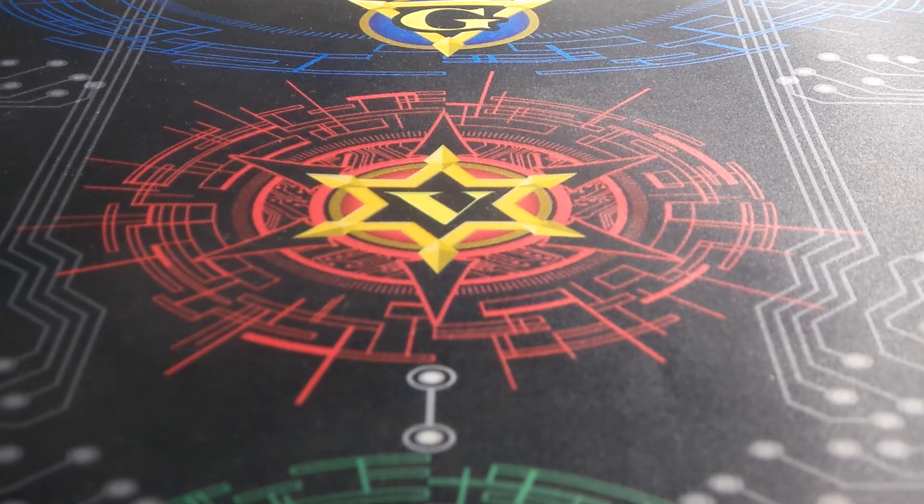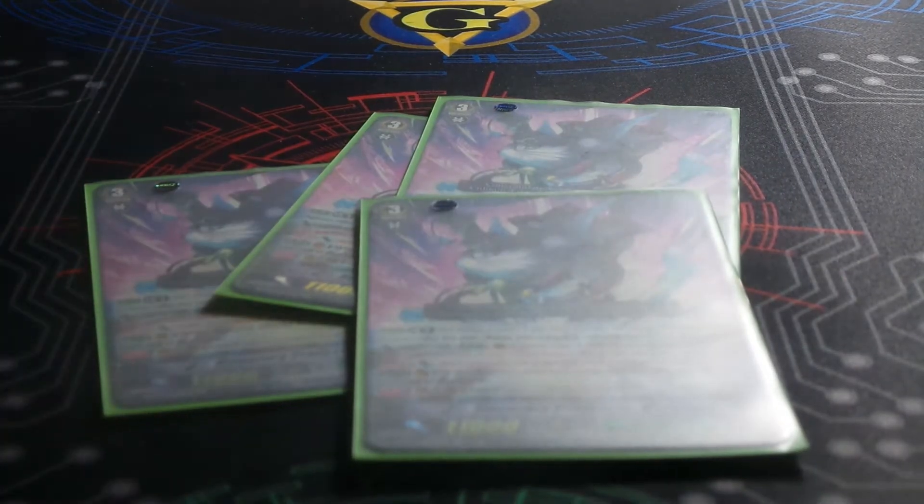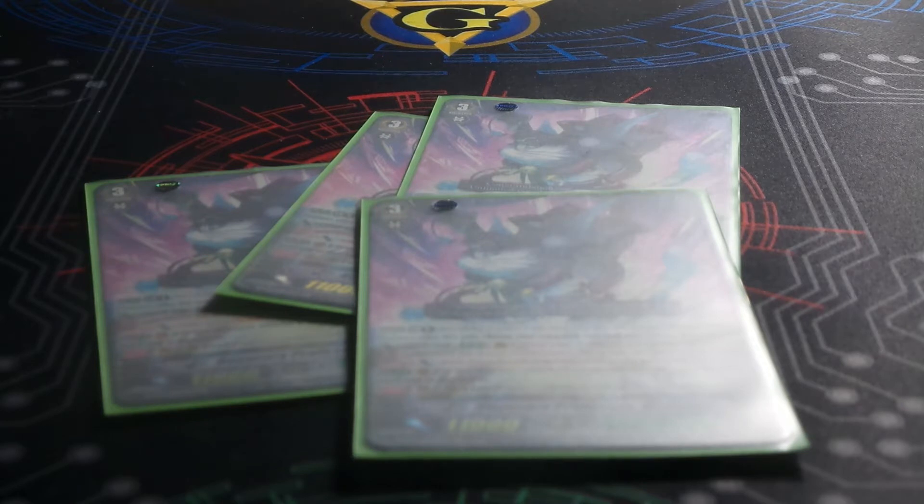I'm going to get started right away going into the Grade 3 lineup. First is our 4 Chatner — I think that's how you say his name correctly. He's our break ride, we've had him for a while, he's pretty solid. He does the deck's really big one-turn push that puts a lot of pressure on the opponent and generates card advantage at the same time. As far as Grade 3s go, he's the best card that can team up with the Legion. I don't think I'd ever make any Great Nature deck with the card pool they have now that doesn't use him.